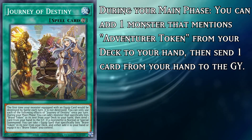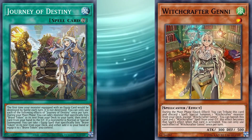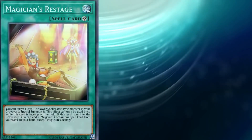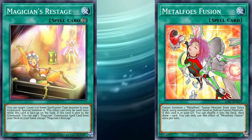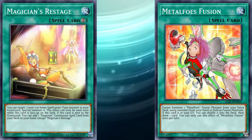Still not sold on the synergy? Well, the token line requires a discard during it. This is a great time to get rid of low-level Witchcrafters for their graveyard effects, or even just getting rid of any of the many spells with graveyard effects. Stuff like Magician's Restage and Metal Foe's Fusion are great for this, but also any Witchcrafter spell that you discard will just end up adding itself back to your hand, as long as you have any Witchcrafter on the field at the end of the turn.